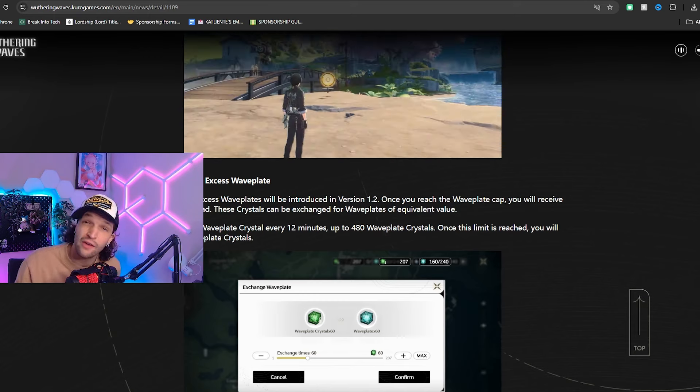We also have a little update to the guidebook activity points from daily questing. The activity reward for spending 180 wave plates used to give us 20 points — now we're going to get 60 points for that. This is going to make doing your dailies a lot faster if you don't have a lot of time and just want to hop on and complete them real quick.